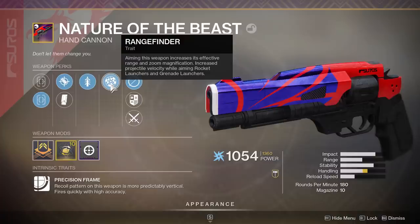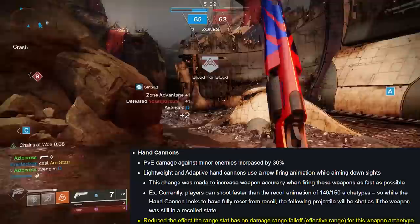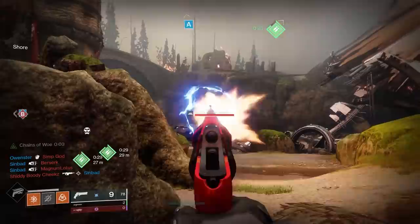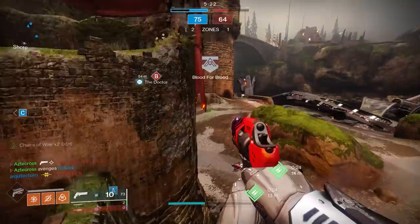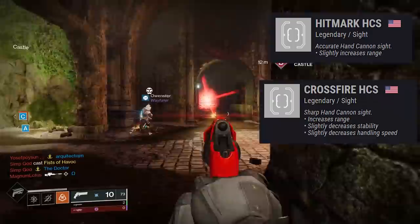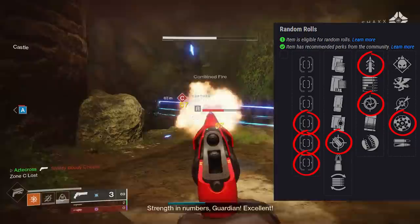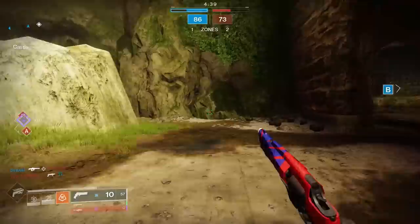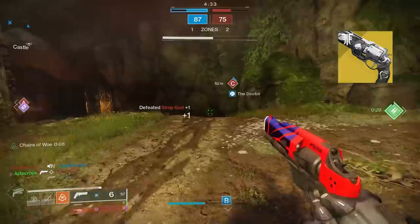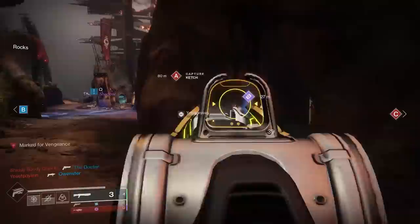When we sit down and test damage falloff for this weapon, this particular roll — which is not even max range, as I don't have a barrel perk or Range Masterwork — doesn't start to run into damage falloff until 29 meters, which is quite insane considering the range stat here is only 49. Hand cannons got a range nerf back in Shadowkeep, but that was targeted at lightweight and adaptive frames — precision and aggressive frames avoided that reduction. With a barrel perk and Range Masterwork, you could potentially reach 31 or even 32 meters, significantly outranging even the best-rolled 140s and 150s. Ace of Spades has a range stat of 86 but runs into damage falloff at 28 meters — yet Nature of the Beast with almost half that range exceeds it.